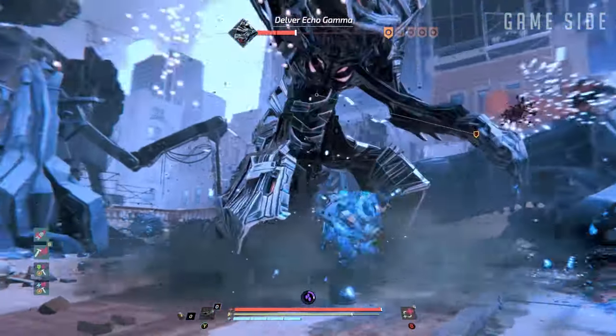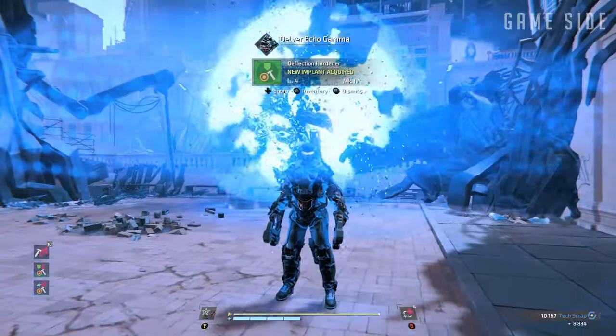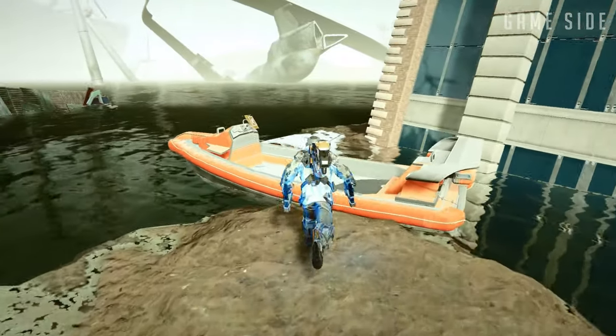I also forgot about the Delver Echo Gamma boss that's conveniently blocking the way you need to go. Once I took care of him and reached Port Nixon, sure enough, the vessel was parked in the far back of the area. A boat will be waiting near the downed plane, so make your way there and set sail.